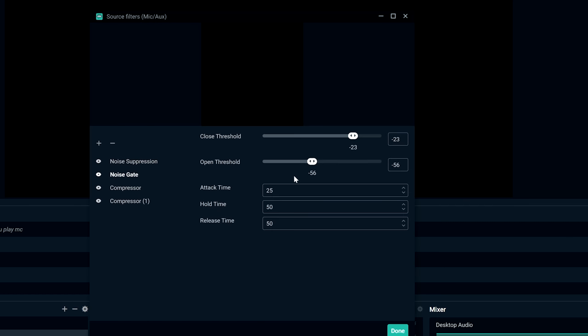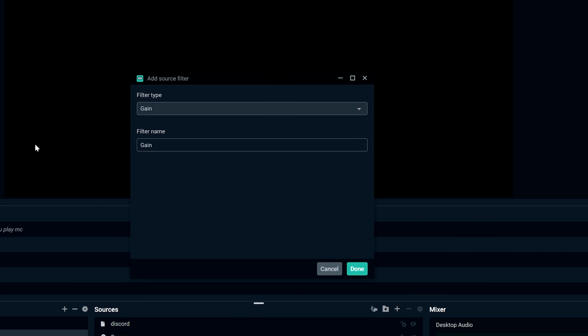A super helpful tip: when playing around with audio filters, click 'Monitor Off' and switch to 'Monitor Only' or 'Monitor and Output.' Now you can hear yourself in real time while adjusting. It's annoying but very useful — if you turn a filter up or down you can hear the difference immediately. My Noise Gate settings are: Close Threshold -23, Open Threshold -56, Attack Time 25ms, Hold Time 50ms, Release Time 50ms.